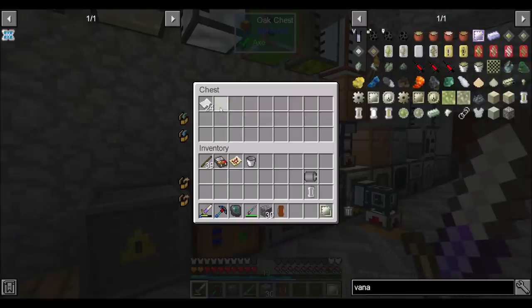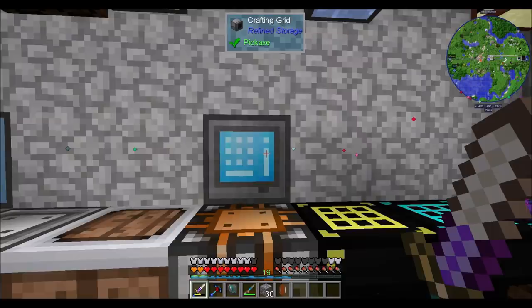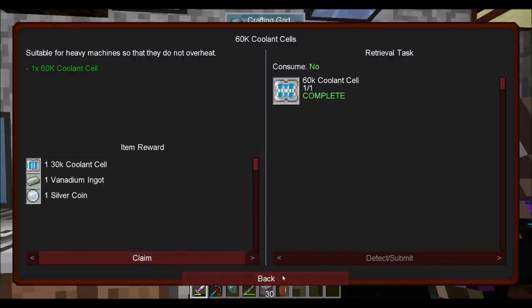That should be a done Vanadium plate. Thank you. And I cooked up some more paper with the sawdust I was making before. Nice. There's your 60k coolant. Ding. Not too shabby.